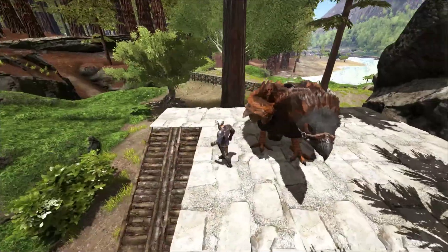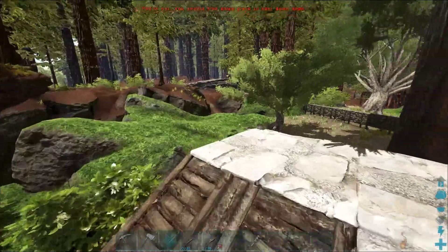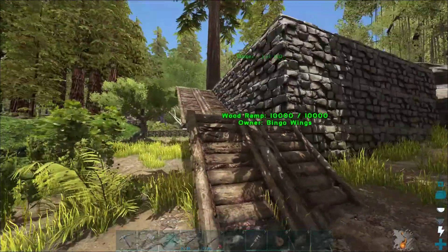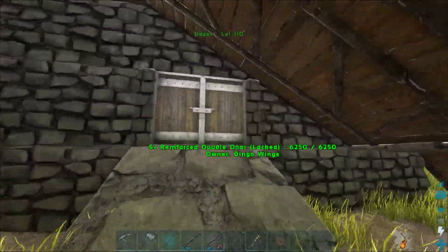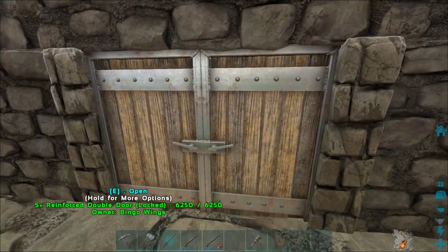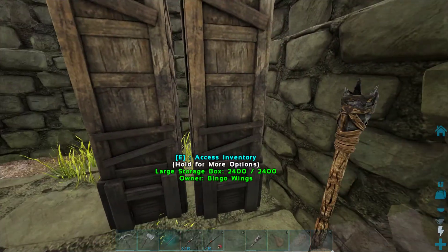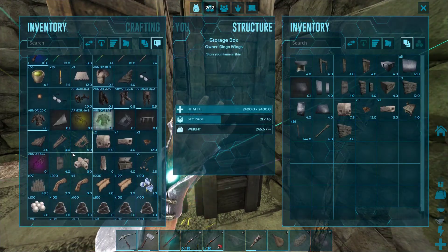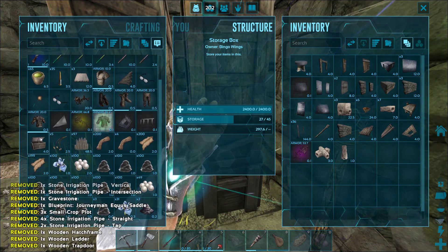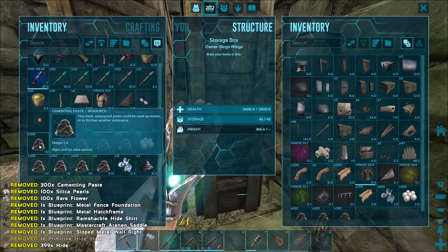Welcome back. So this is trip number one. As you can see I've made a few little modifications to the base this morning. I've got a handy little ramp up to the top so we can actually get to where I'm currently storing the birds, and a lovely set of double doors courtesy of the S Plus mod. I'll try and cram all this stuff in somewhere and quickly transfer all of you if I can, and we'll make another couple of runs.